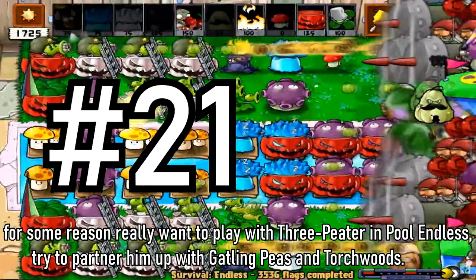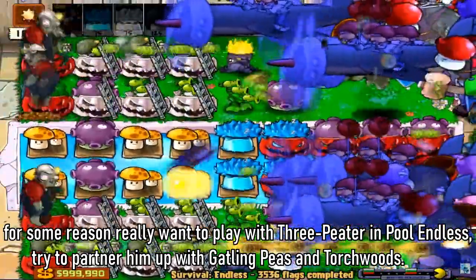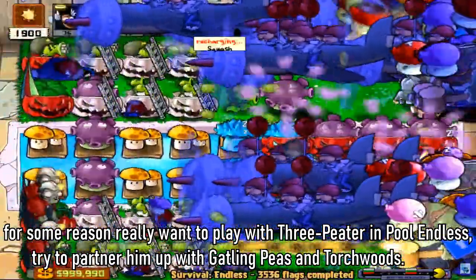Tip 21: If you for some reason really want to play with repeater in Pool Endless, try to partner it up with gatling peas and torchwood.